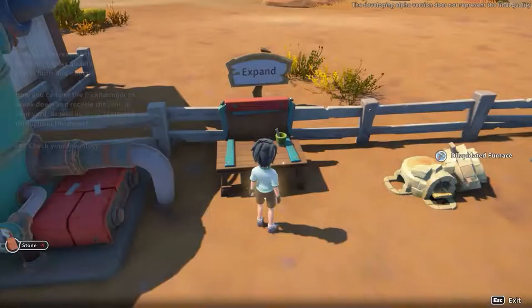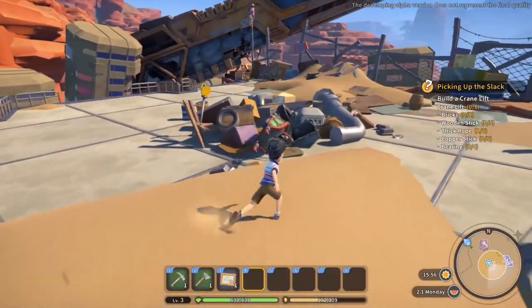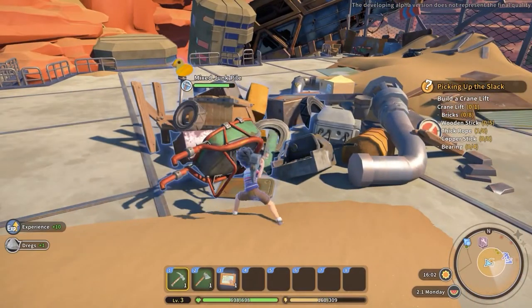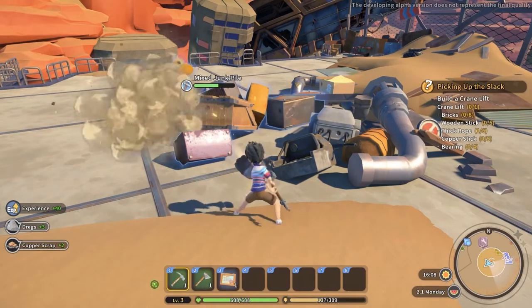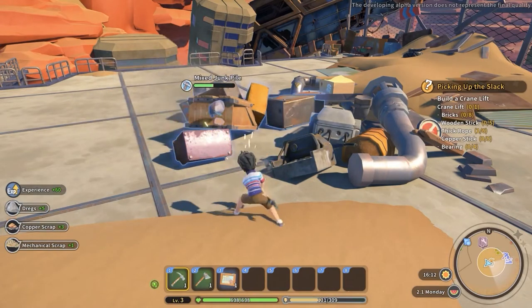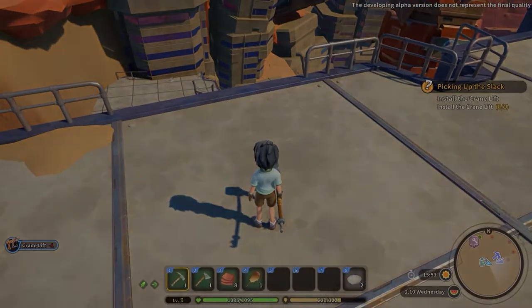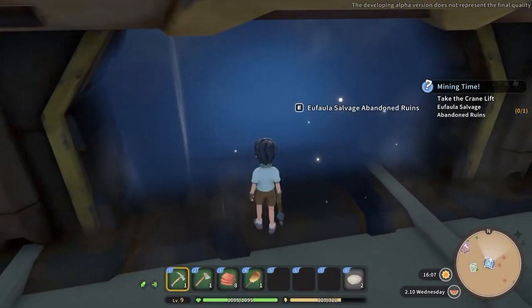If you don't want to spend gold, craft a Stone Peak Hammer at your work table. Next, on the right side from the Euphala Salvage Shop, enter inside the Salvage Area. Here you will find some piles of junk you can mine down. Doing so has a random chance to drop data disks. For a more efficient way, progress in the story line until you repair the crane, which will allow you to access the ancient ruins.